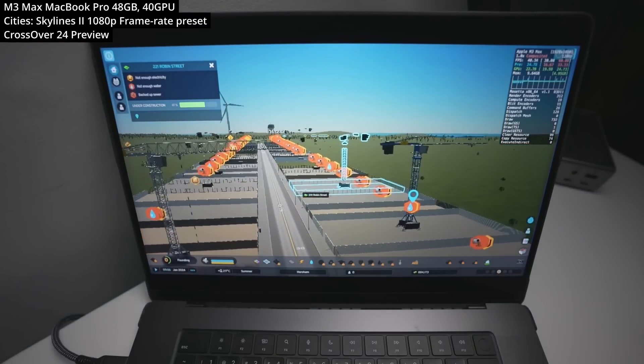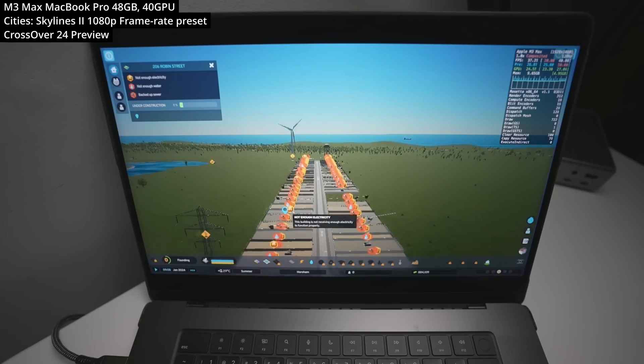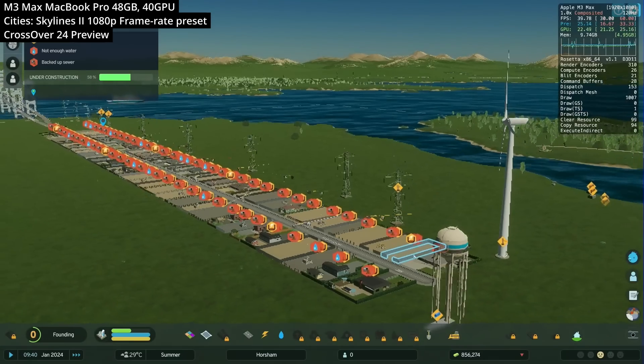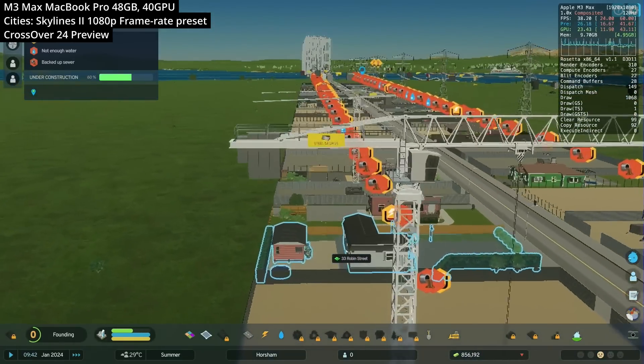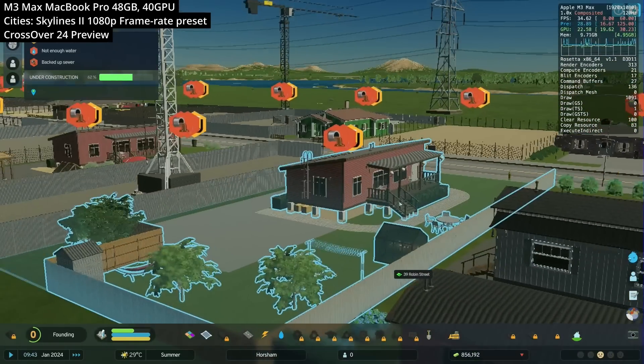Next is Cities Skylines 2, running at 1080p on the lowest graphical preset. This game doesn't have a good reputation even on Windows PC — it's very poorly optimized. Even on the fastest Mac available we're getting pretty poor frame rates. Hopefully this will improve in the future, but it's still great to see it working on Crossover.